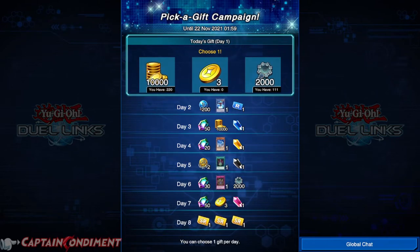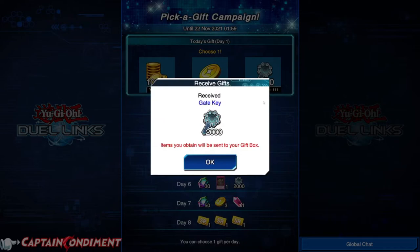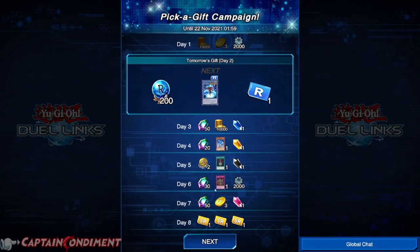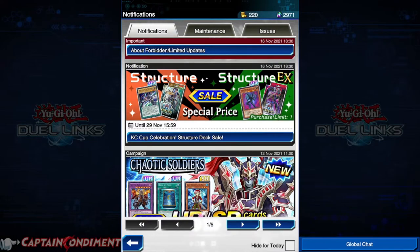We've got some gold coins, which is a currency to use to purchase cards in the game. We have some skill chips to purchase skills, and we have some keys, which we're going to choose today since we don't have much to start us off with. You can choose a different one every day.